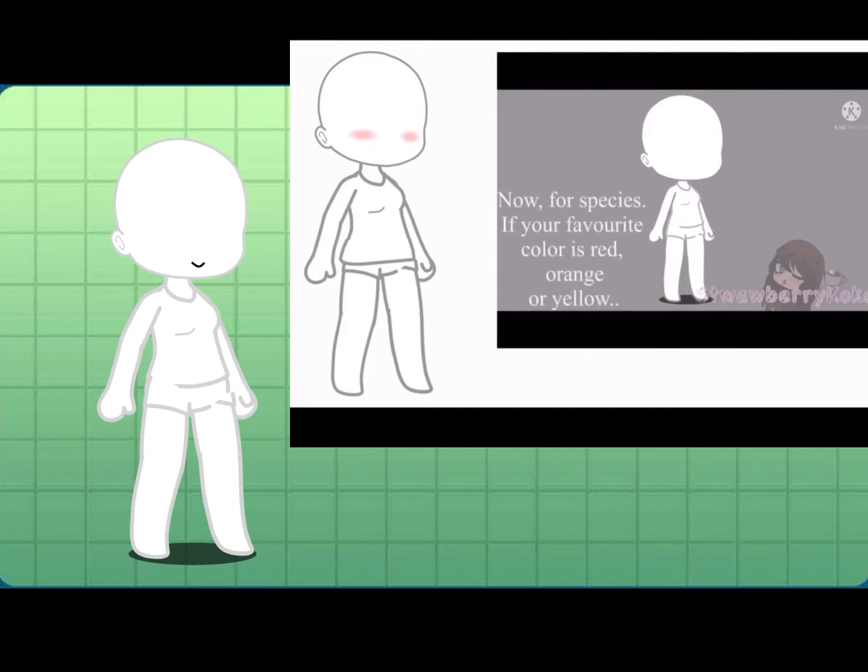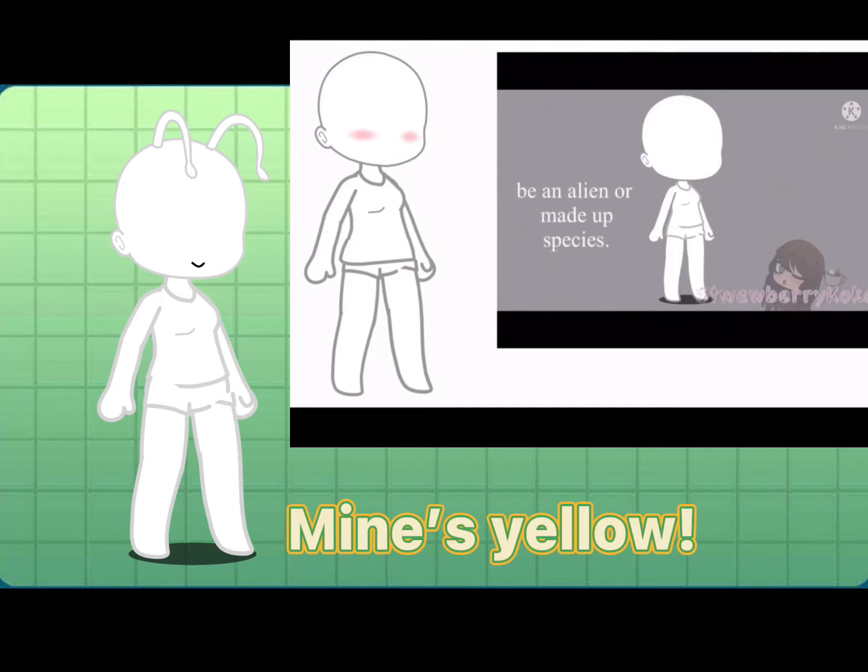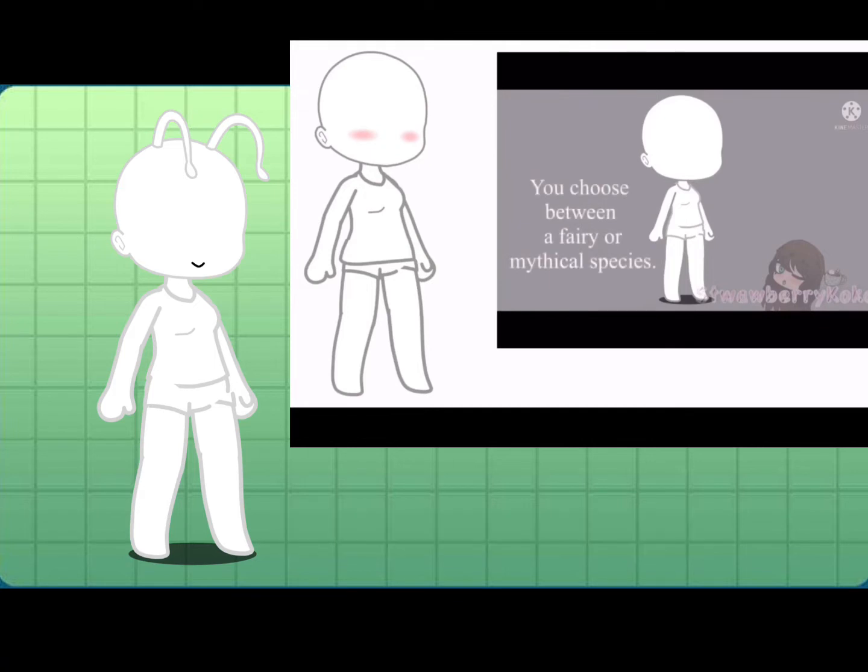Now, for species. If your favorite color is red, orange, or yellow, be an alien or a made-up species. If your favorite color is green, brown, or gray, you will choose a fairy or mythical species. If your favorite color is blue, purple, white, or black, you will be a human.